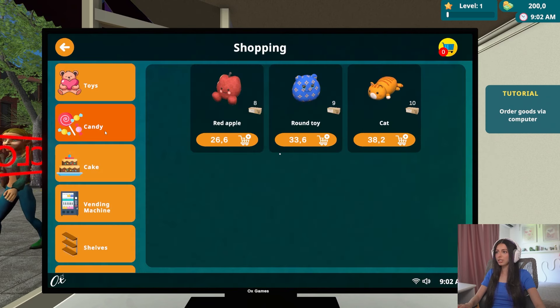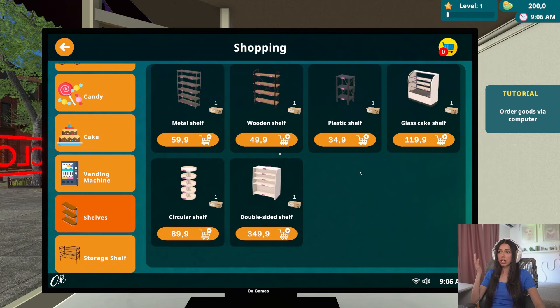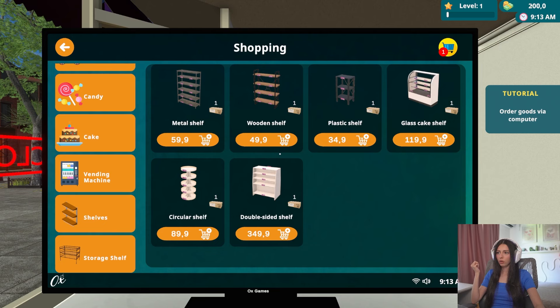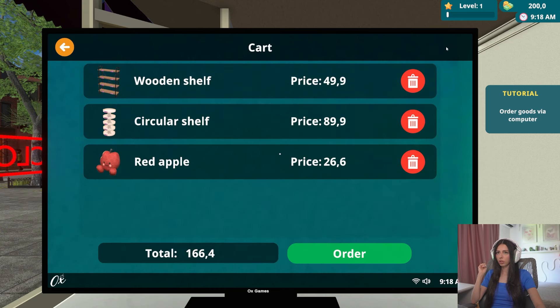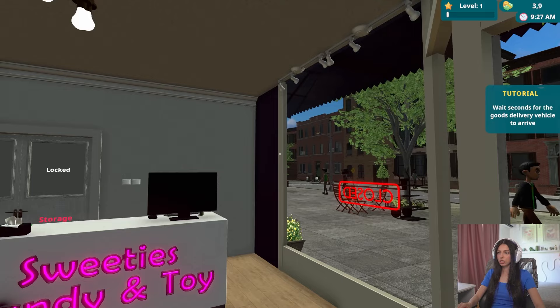Shopping! Avem toys, avem candy, avem cake, vending machine, shelves. Cred că shelves ne-ar trebui, ca să ne punem chestiile, nu? Luăm unul din asta și luăm unul din asta - ăstuia îi dăm un pic mai mulți bani, o să arate șmecher. Bun, și luăm toys. Hai să vedem. Oare cât o să fie? 166 deja, 196. Numai asta ne permitem, cumpărăm așa.